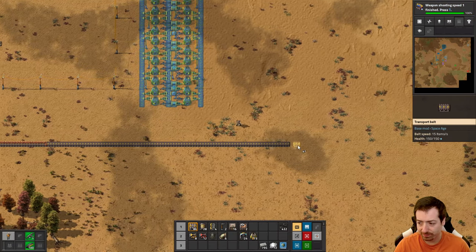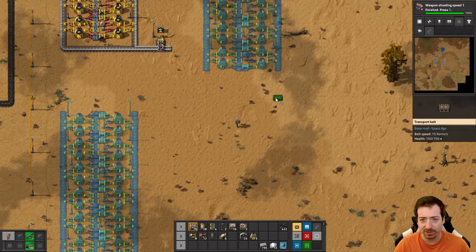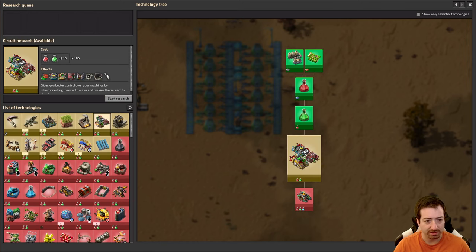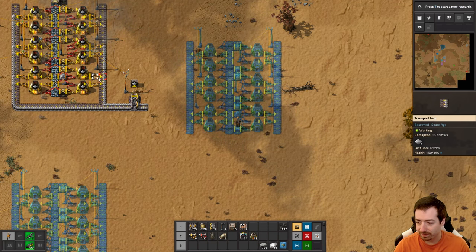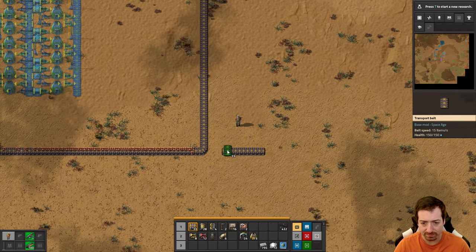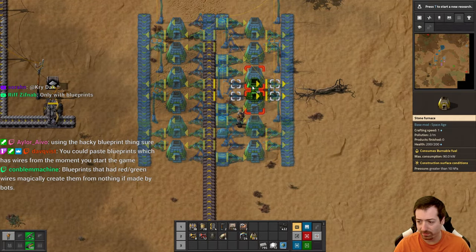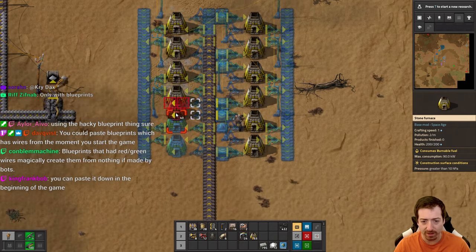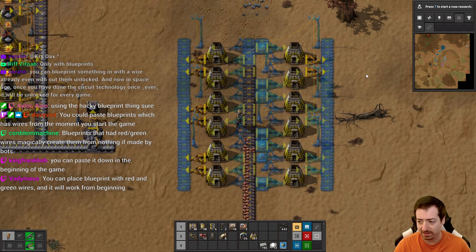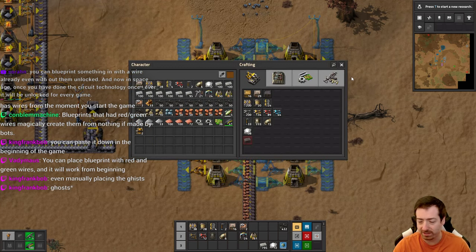You could already circuit connect from the beginning before? Red and green wire have always been locked behind the circuit network technology — that's always been a thing. Oh, you're just saying that if you already had blueprints with red and green wire in them — yeah, but I assume that's still the case. What we've discovered now doesn't imply that that isn't the case anymore. So it sounds like it's the same as it was before.